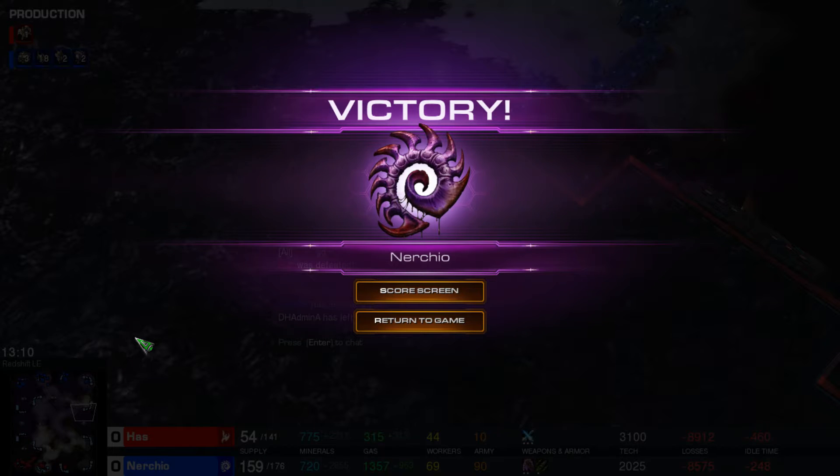Nurcio has units everywhere and this is why I absolutely love watching him play with the Zerg pieces. He is one of the best when it comes to playing with these units, and those baneling hits ended Has completely — that was it. Something a lot of us need to learn when it comes to playing with the Zerg: a lot of it has to do with creep spread. That is a huge ordeal, especially with Zerg. Nurcio just showed why — the creep was well over halfway across the map on Redshift, and it's incredible to see the results.